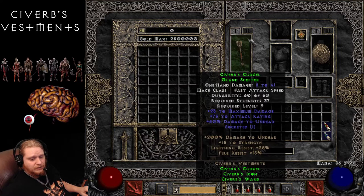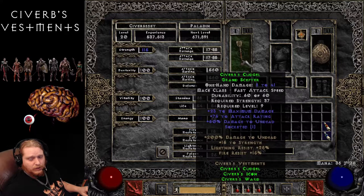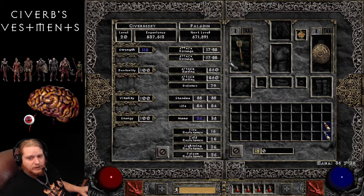So a very interesting set, very focused on killing Undead. One of the most interesting things about this set, though, is the Sivurb's Cudgel, because the damage increases with you as you level up. So if you take a look on the character panel, we have 17 to 88. So every time I go up by one level, I'm going to get one point into my maximum damage. So as I level up, I'm going to get 89, 90, 91, and so forth and so on.